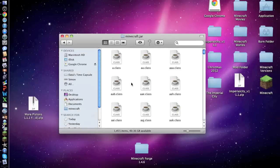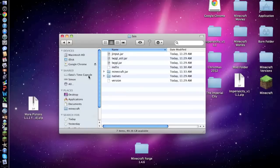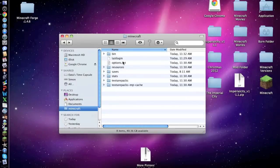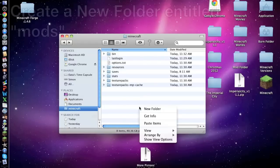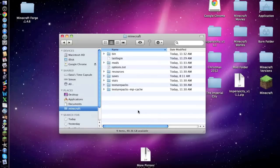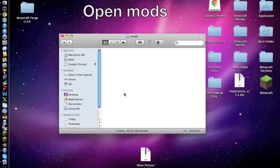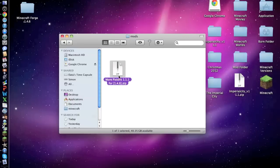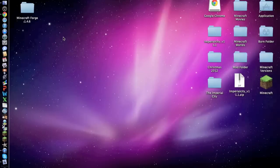Minecraft Forge has now been installed. In your Minecraft folder, most people don't have a mods folder, so right-click and do New Folder and name it 'mods'. If you already have one, you don't need to make another. Then open the mods folder and drag the More Pistons mod file — it's a .zip file. Keep it as a .zip, don't unzip it. Drag it into the mods folder, and the More Pistons mod and Minecraft Forge are installed.